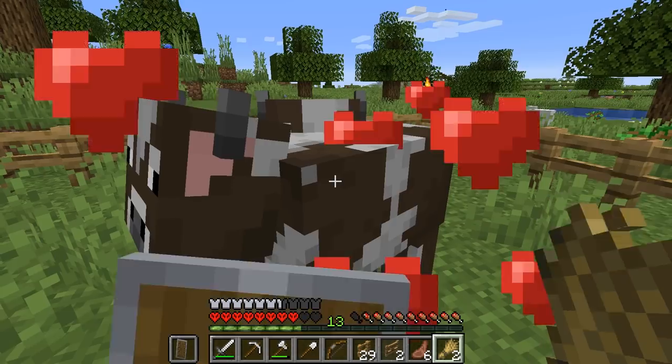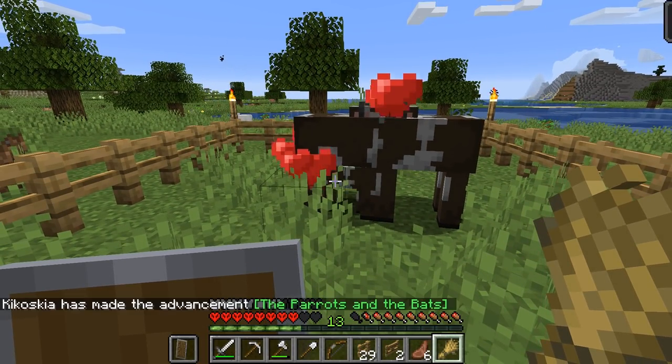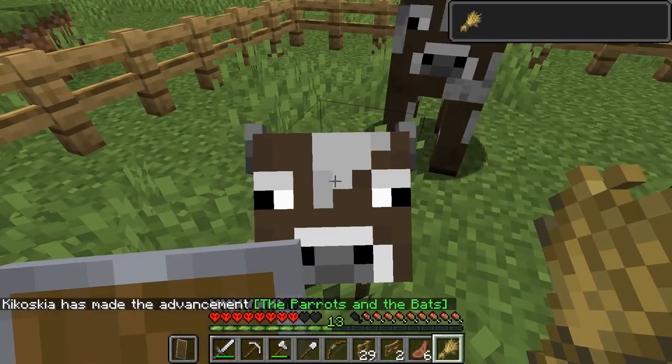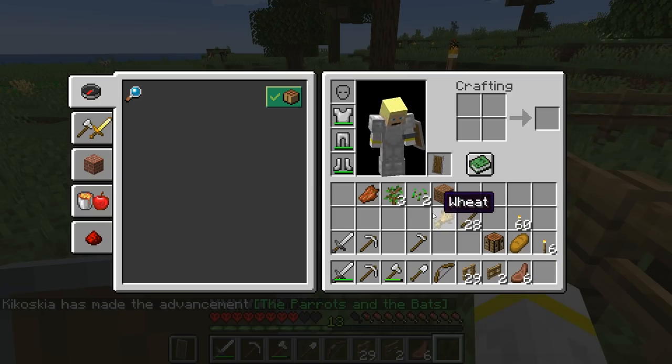We need the other cow too, and not the sheep. Ignore the wheat, Mr. Sheep. You do not belong in this pen. The cows do, though. Time to get the cows to breed. It works much like how it did before - you give them wheat, they look at each other, and then there is a baby cow. Marvellous.